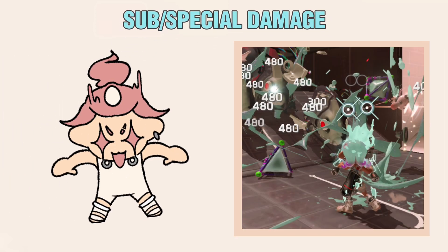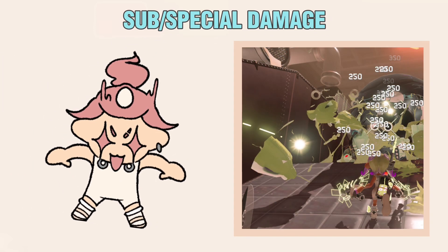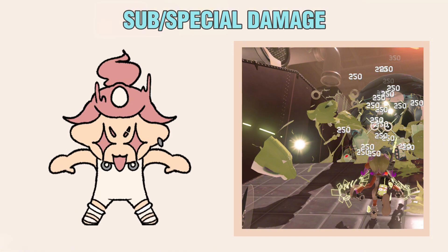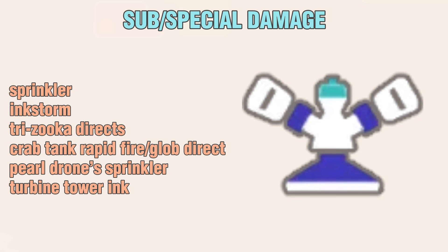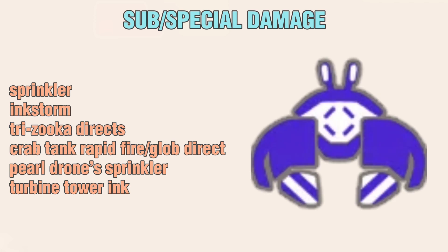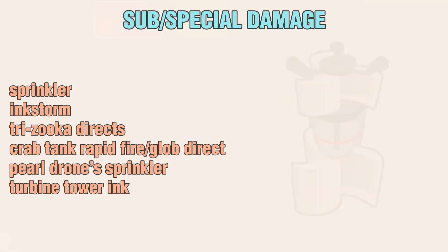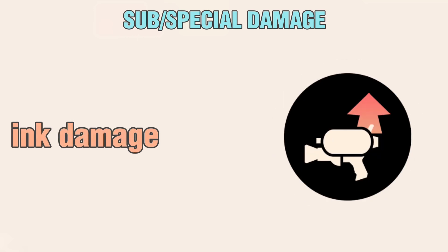Sub and Special Damage is grouped together since the only chip that affects them affects both. This only applies to specific special weapons and one sub weapon. It includes Sprinkler — yes, that's the only sub weapon — Ink Storm, Tri Zooka Directs (not the Explosion), Crab Tank Rapid Fire and Glob Direct (not the Glob Explosion), Pearl Drone Sprinkler, and the Ink from the Turbine Tower's Propellers. The only chip that affects Sub and Special Damage is Ink Damage.